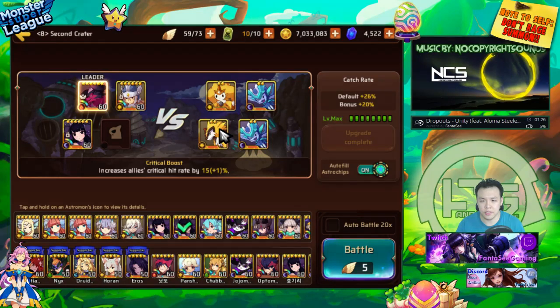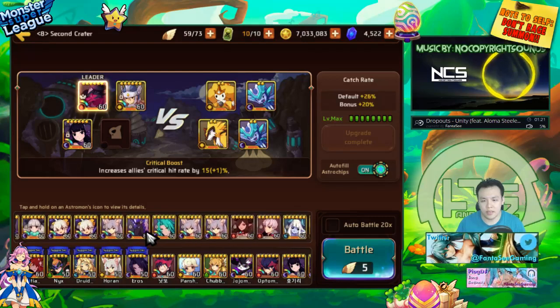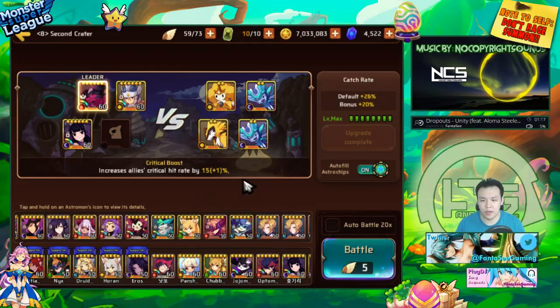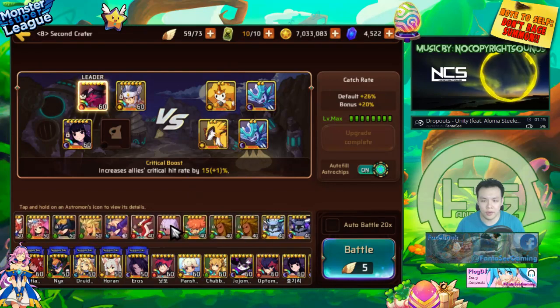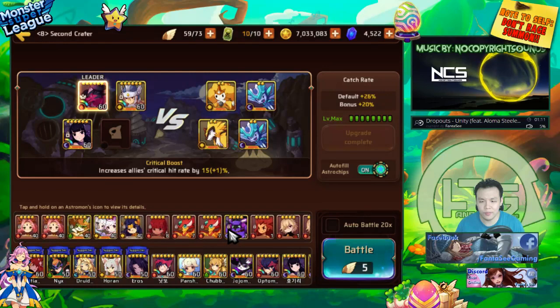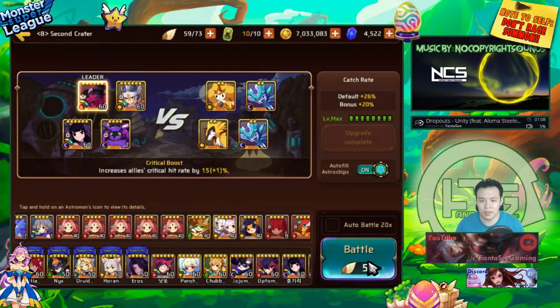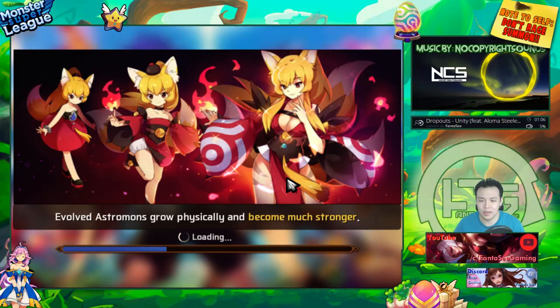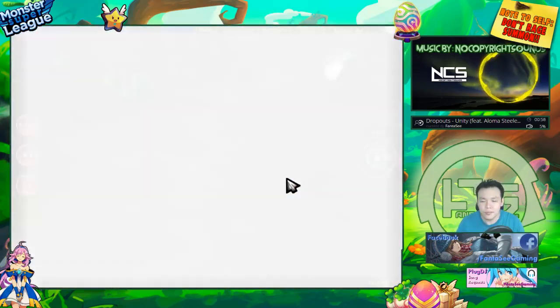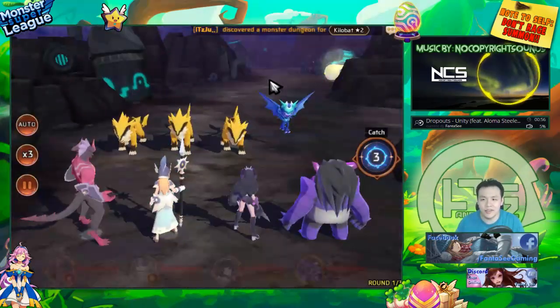On his first turn he gets his bar full, and with his second skill he always gets his bar full again and can one-shot everything. For the last slot I can put in whatever monster I'm leveling — it doesn't really matter. I'll throw in the Stark Coco. The key is the tanks absorb the damage while the Fire Djinn never gets hit, giving me the fastest runtime possible.